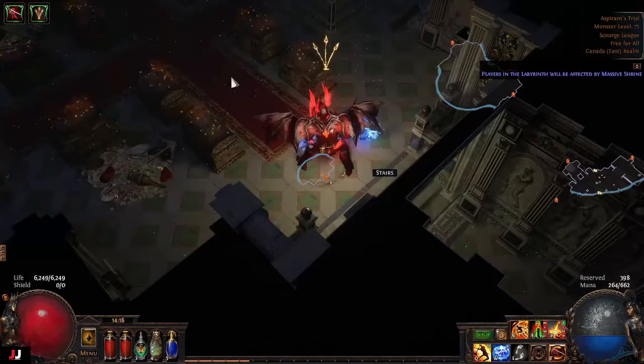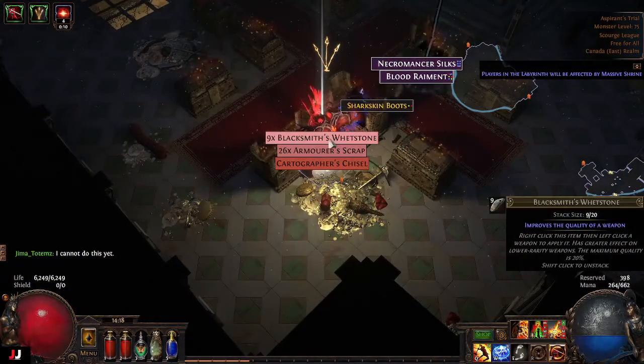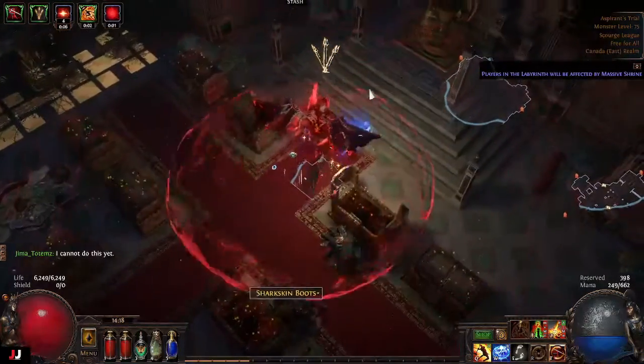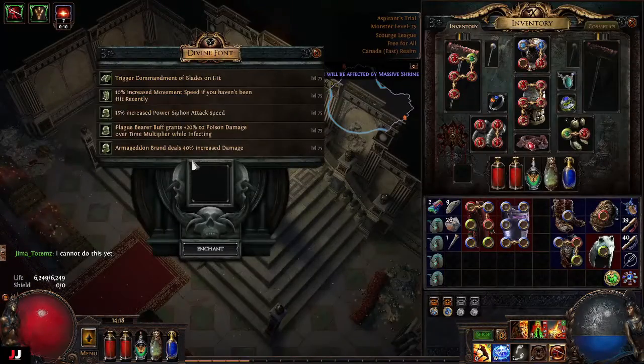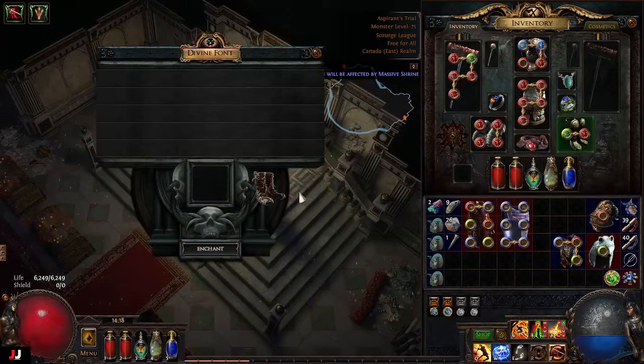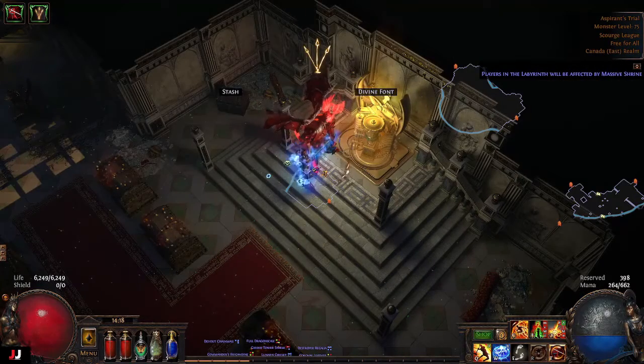Next lab. Three keys — I cannot do this here, try here. 26 Armor Scraps. Enchant time: Armageddon Brand deals 40% increased damage, Plague Bearer buff plus 20% depleted damage over time multiplier, and Power Siphon Attack Speed. All of these are really, really bad. We'll just do this one. For our loot, we made 26 Armor Scraps and 14 Jeweler's Orbs.